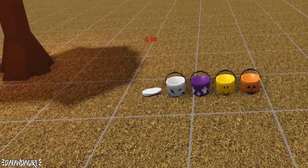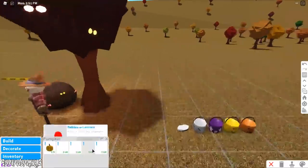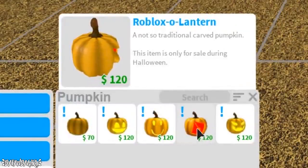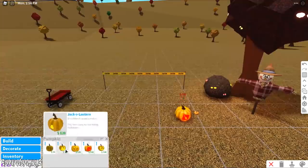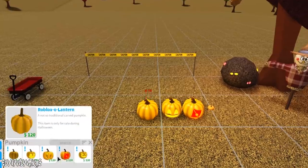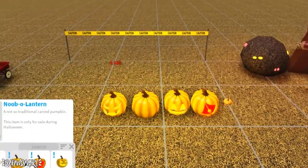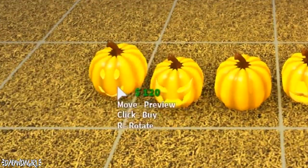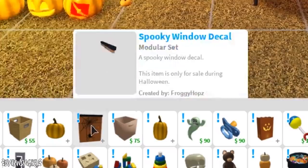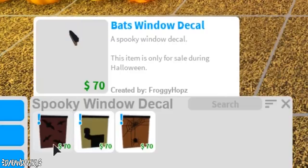There's also a trick-or-treat pillowcase — adorable, I always use pillowcases for trick-or-treating with my family. Now for the pumpkins: the only new one looks like the Roblox logo, but we also have a jack-o'-lantern, a normal pumpkin, a sinister jack-o'-lantern, and the noob-o'-lantern. These are the spooky window decals we had last year where you roll them down.